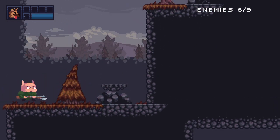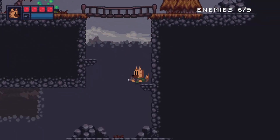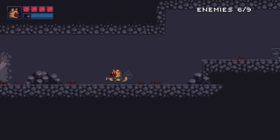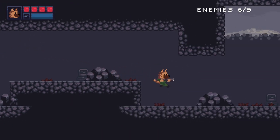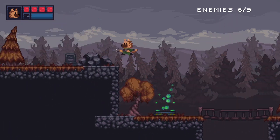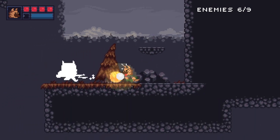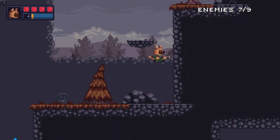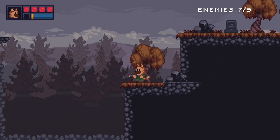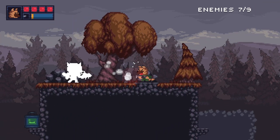I thought I had a save on here somewhere. I'm trying to find you the secret box — it might not be here because I've already gotten it. Oh shoot, I just went the wrong way. To pass each level you have to clear the enemies. It gives you an enemy counter, but it doesn't tell you where they are. Once you beat the level it tells you where they were. It tells you where the exit is but not where the enemies are, so that can be tricky — especially on the longer levels when you're really getting in there and not knowing where the last guys are.